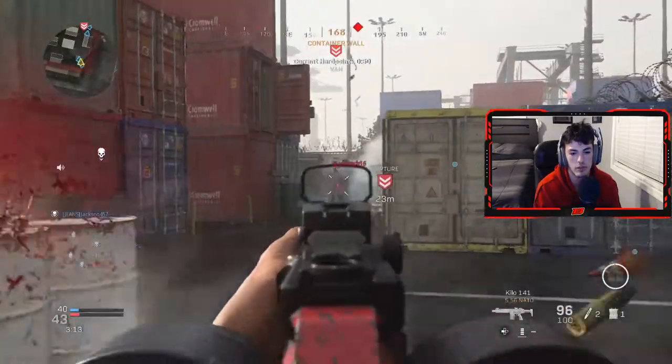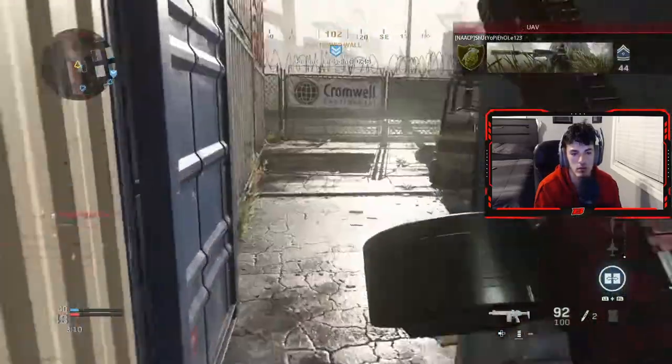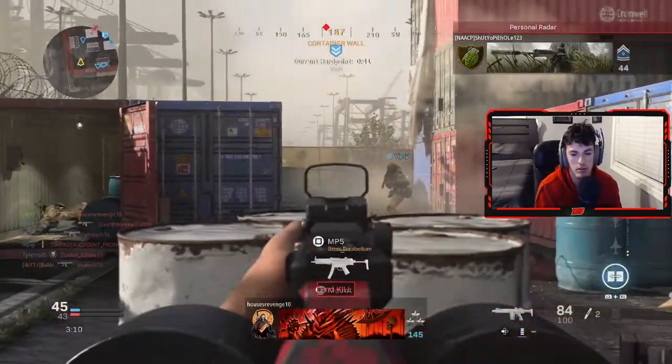If you sit there and just look in a corner, the whole team will basically spawn, and if you're quick enough you can kill everybody. Then I use the Support Helo because it kind of goes around the map by itself and is honestly pretty strong as well.